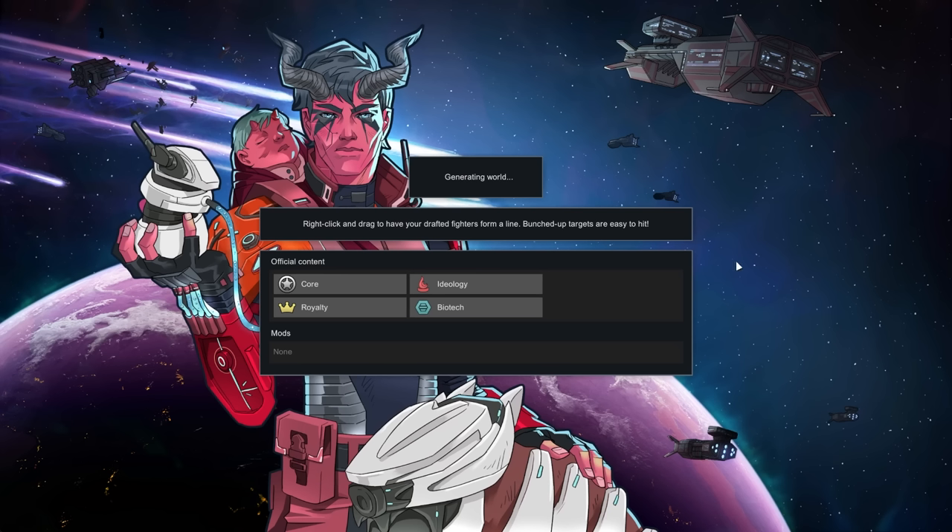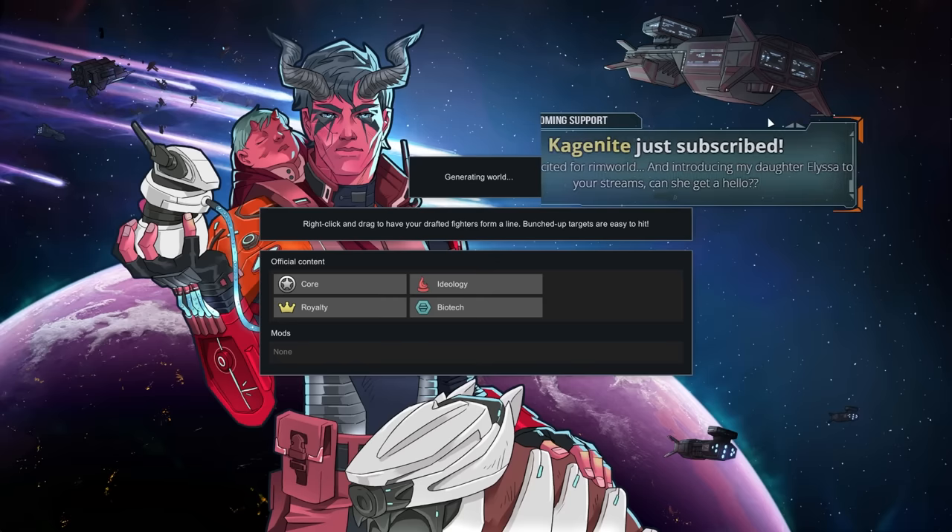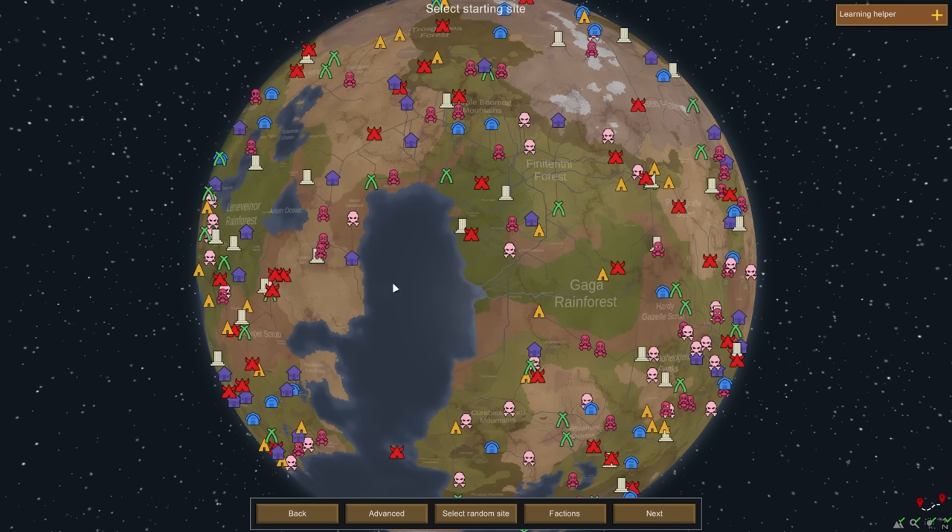Generating world — I didn't choose my colonists. I must do that after the world is generated, I imagine. So if it's generating the world before you make your colony, does that mean the world is separate from the colony? Can my future playthroughs be on this planet?